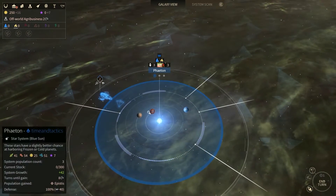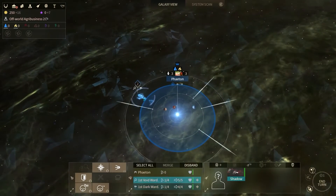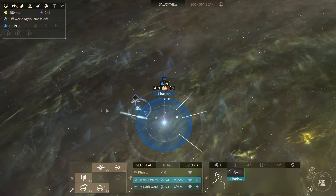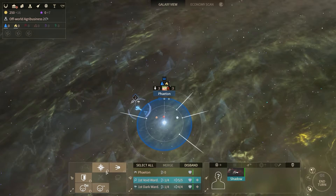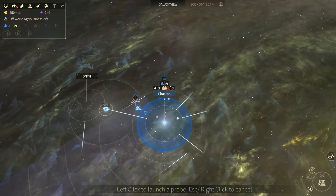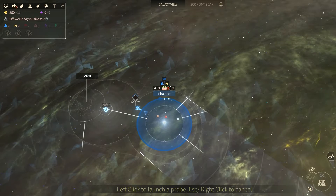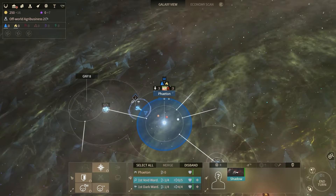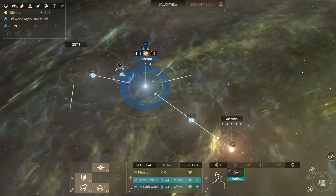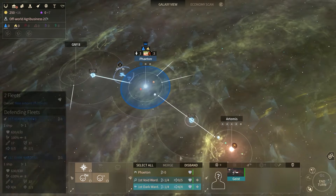Let's send out a probe. This is the void galaxy — I'm not sure exactly how that will play out. We'll send one probe this way and another down this direction. Two probes sent, no movement points left — zero out of five. We have a settler but I'll wait on that.